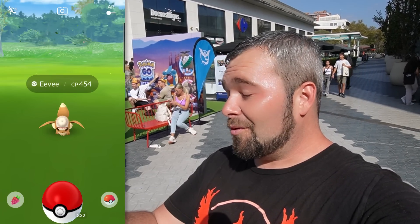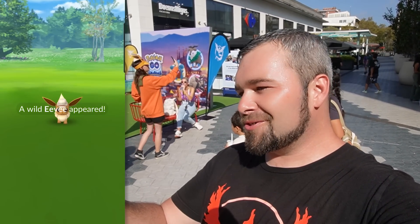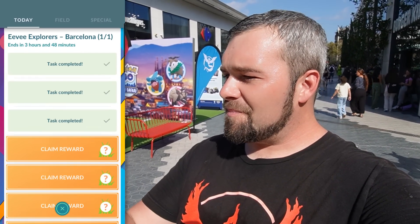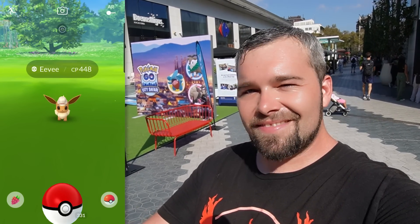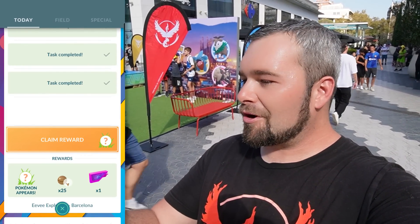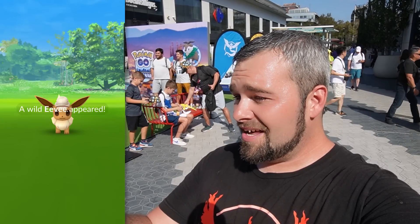This one isn't shiny, and another 454 — that's really good, we're getting some pretty good Eevees. Number two is also not white, sadly, and a 435. Got stopped for a second chatting with a few people, but now we're back to the Eevees. This one isn't shiny and not the hundo. Somebody actually showed me one of their hundo Eevees — imagine having the Barcelona background with a hundo. But this one isn't shiny and not a hundo.